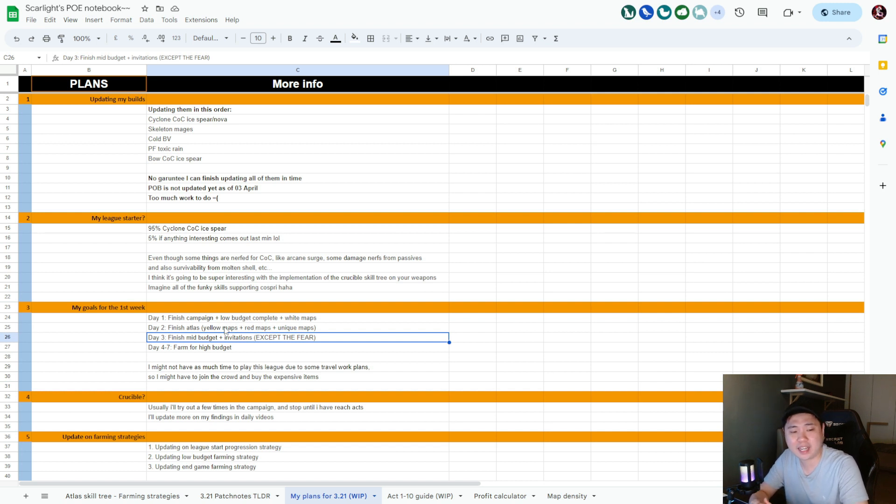Day three: finish mid budget and complete all the invitations — everything except the feared. For those who are relatively new: when you do your first invitation, please do it on white. There is no reason to do it on rare or magic. If you fail, it's a huge time cost — you have to redo it all over again, so please do it on white.